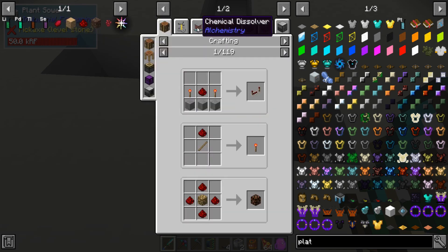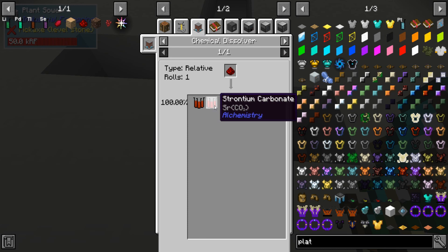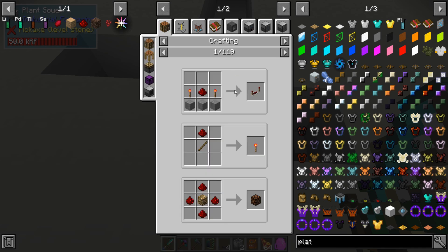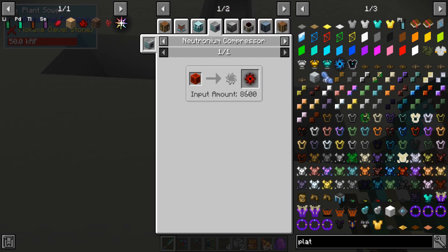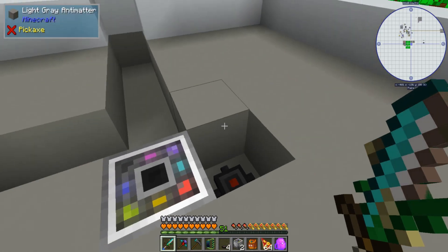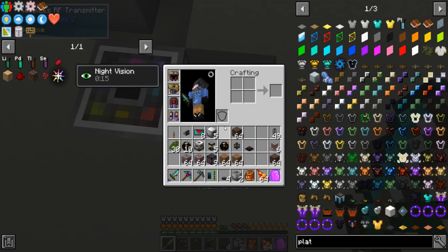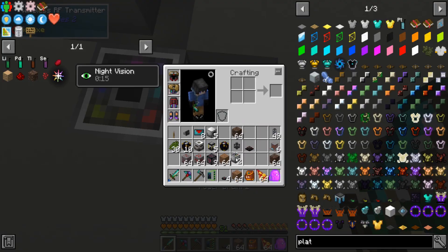Redstone — if you break it down, you don't really get anything new. But you need redstone blocks for the singularity. So I would recommend just making a redstone farm and having them go into a compacting drawer. You'll be good to go.